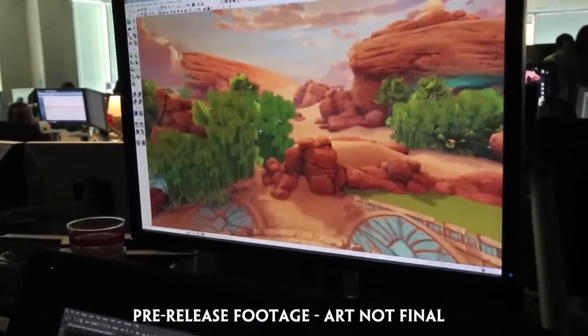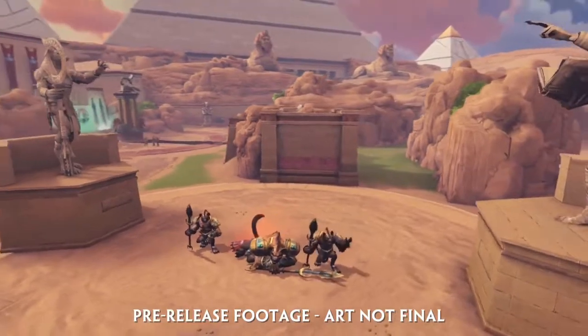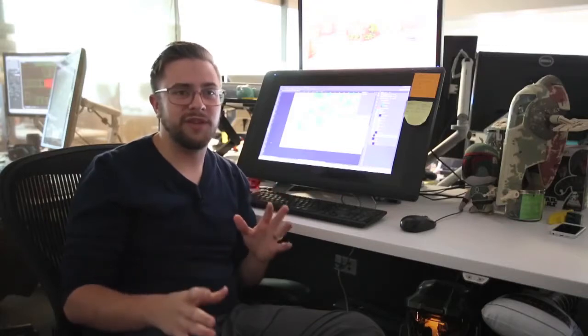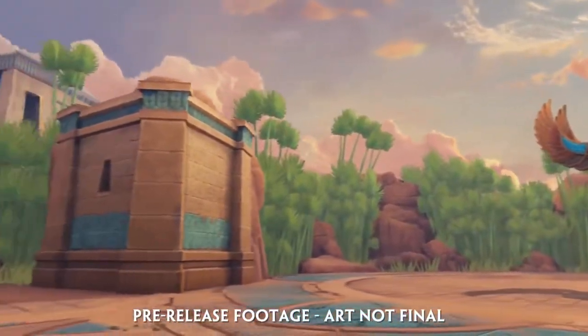We wanted to make a lot of changes to Clash but somewhat keep it recognizable as Clash. So we're keeping our two-lane game mode with tower pushing, but with a series of changes involving a lot of new jungle camps and a couple of geometry changes. Each lane is arted out just a little bit differently so that each lane feel is different enough but still feels within the same space.